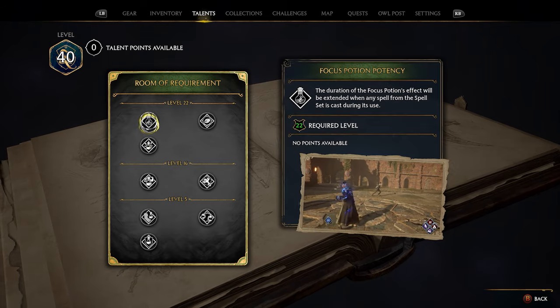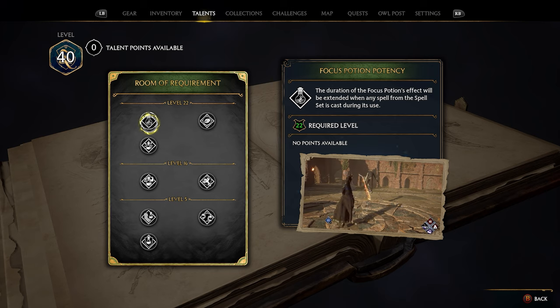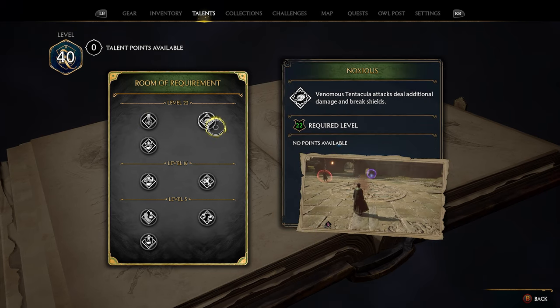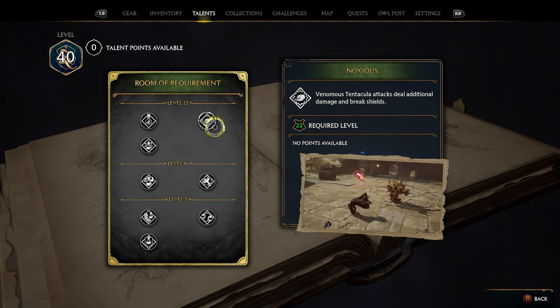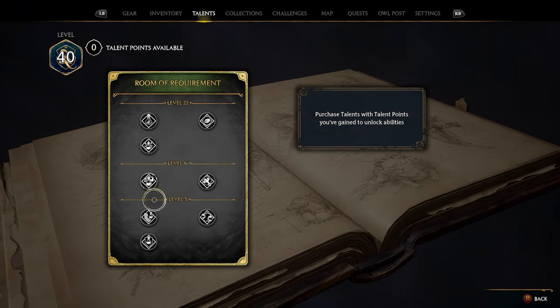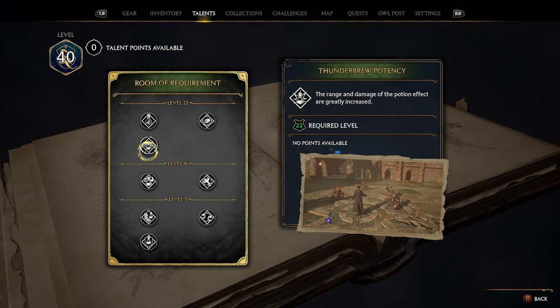However, go through and see if you play the game a little differently. If there's something specific like the Venomous Tentacula that you really like using, that skill might be good for you. But those are the three I recommend in the Room of Requirement section.